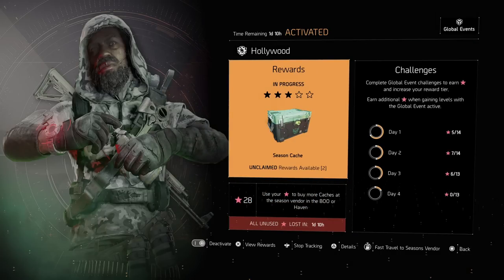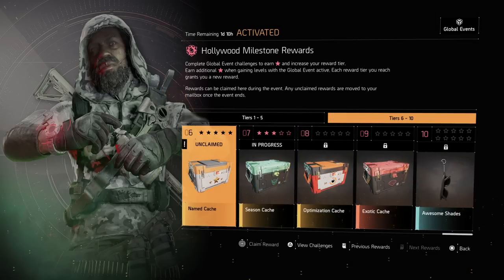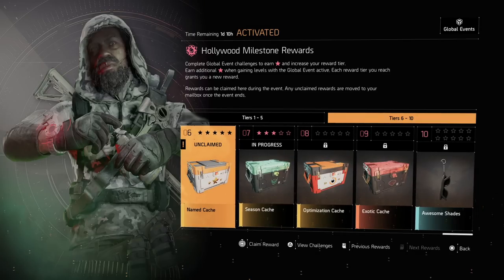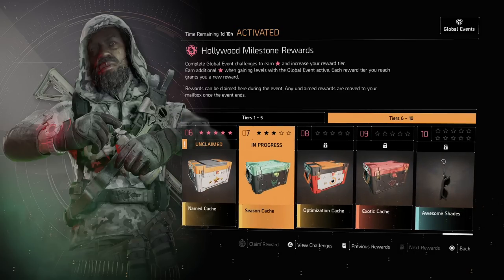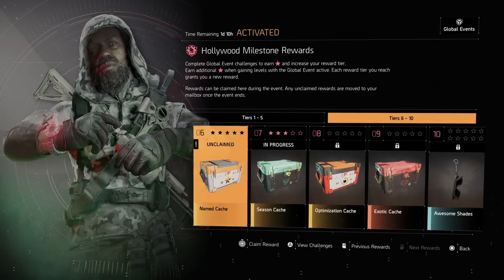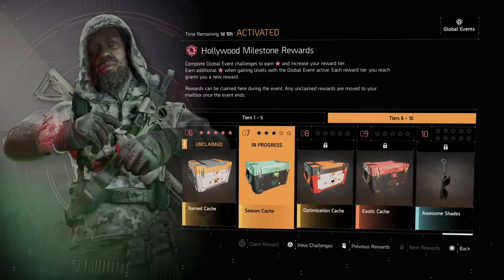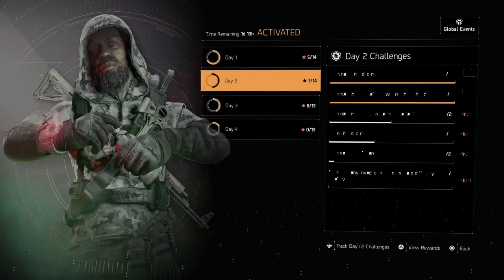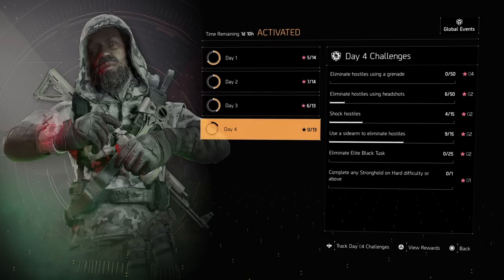We also have the global event currently going on. I currently have everything up to level six — I haven't even played this global event much, maybe two or three hours total, and I got up to level six, actually seven. It's pretty simple to get. These stars come up right here and you can earn them from doing day one challenges all the way to day four challenges.